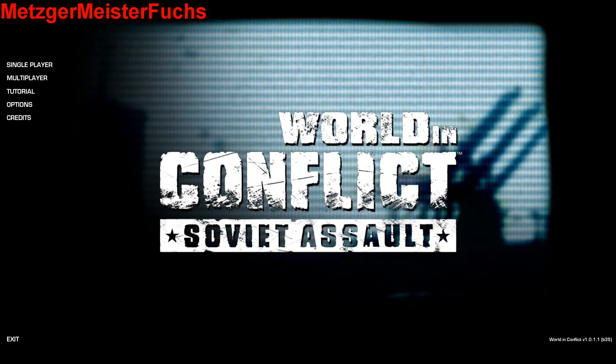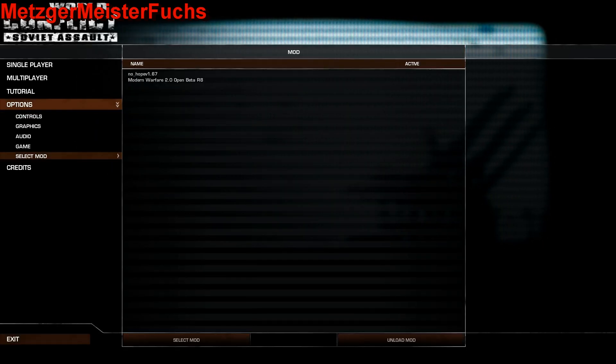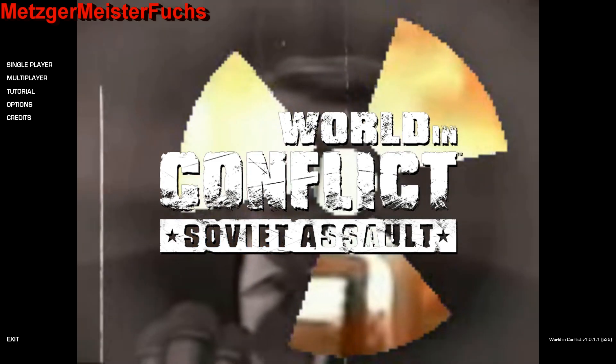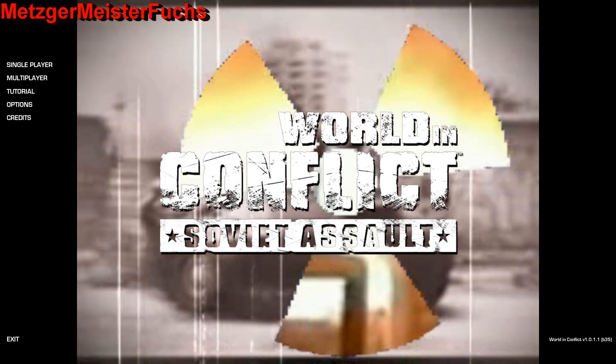You're going to start the game — it'll show the opening screen. Go to Options, then go to Select Mod. We'll use the No Hope mod, so select it. Apparently it doesn't like switching over when Fraps is running. Anyways, this is going to be your opening screen when the mod is loaded.